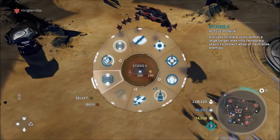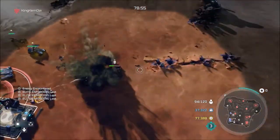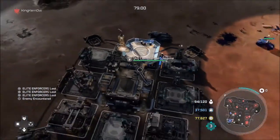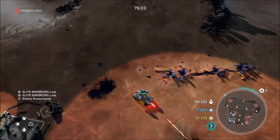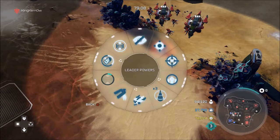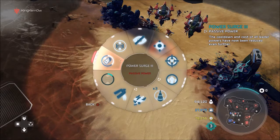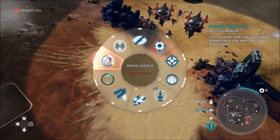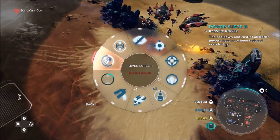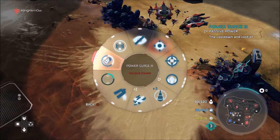The next power is Stasis — doing it on a larger scale this time. It basically does what the mines do, stopping units and removing them from the game temporarily. The following power is a passive that makes all your leader powers cheaper and speeds up the cooldown so you can use them more often. I've upgraded that three times.